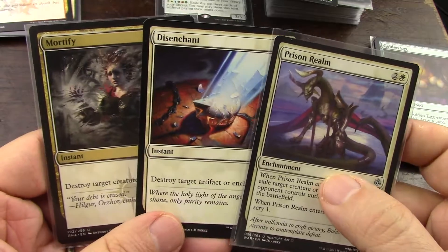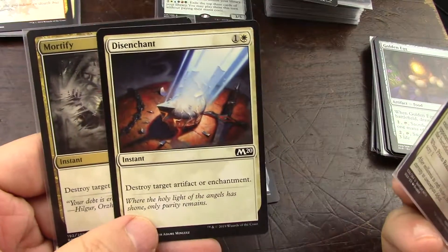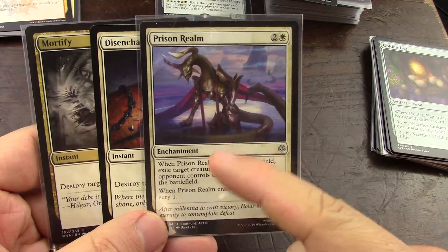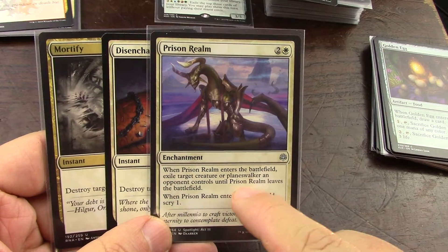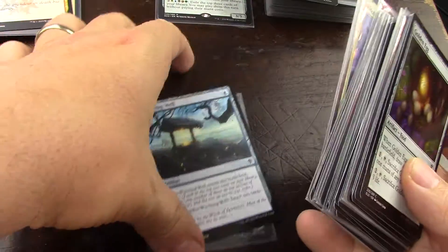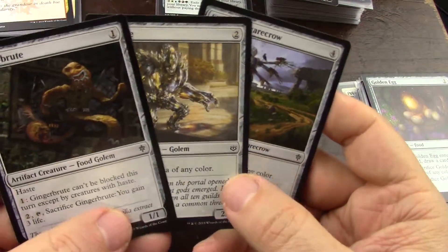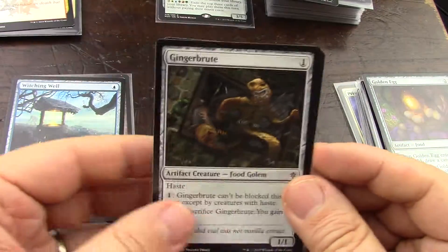I think I'm going to pick these because I can then destroy creature or enchantment, destroy artifact or enchantment, both at instant speed. I can get a little bit of scrying, but tuck something, and it's creature or planeswalker an opponent controls. So I'm going to put these guys in — and these are versatility because I'm on five colors, but it must be done.